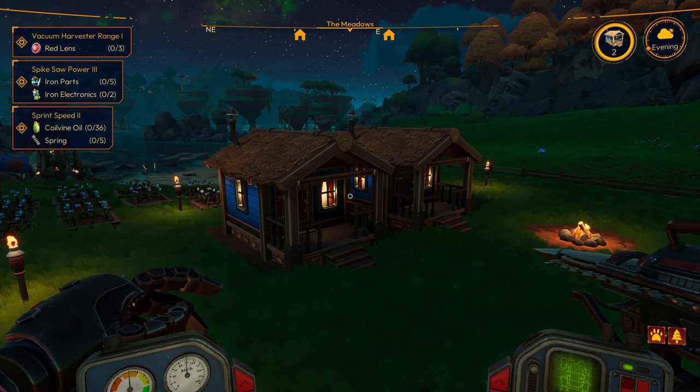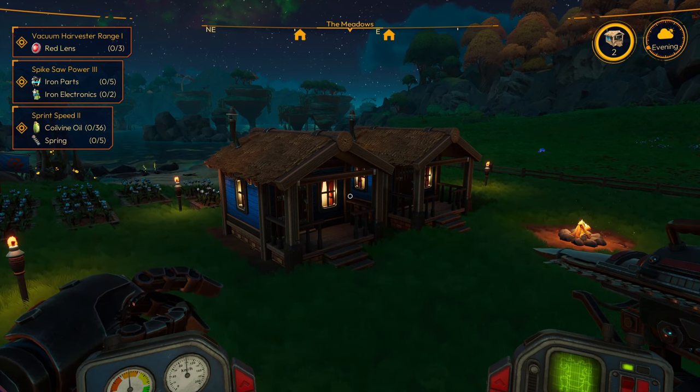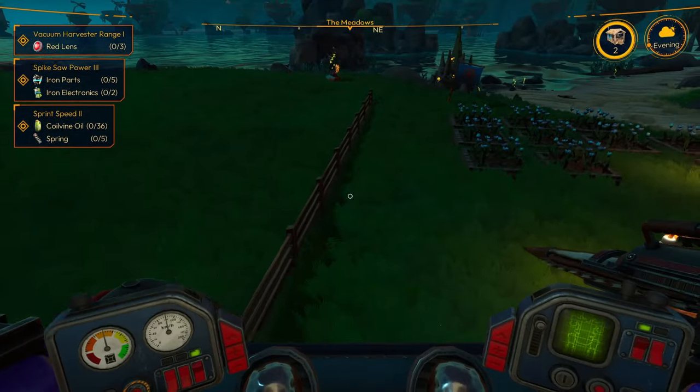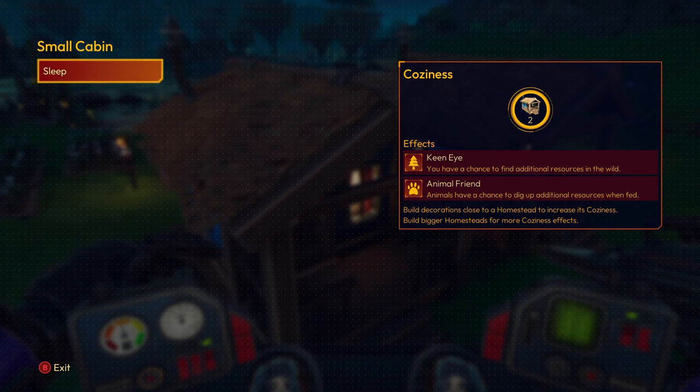Next up, upgrade your housing when you can, because bigger housing increases your coziness level, and as you place decorations and raise that level you're going to get extra benefits for the next day. Right now my coziness is level two — I've got flower beds, torches, flags, a campfire, and fencing. When you start off with the basic small tent you only get the keen eye effect, which gives you a chance to find additional resources in the wild — for example getting five or six aluminium rods from a deposit instead of three. Once you've upgraded from the tent to the small cabin you'll also get animal friend, and these effects last quite a long time as long as your coziness is at the max level.